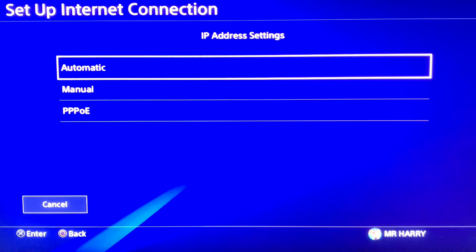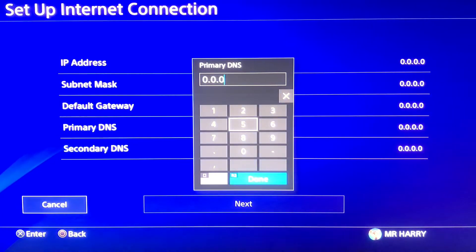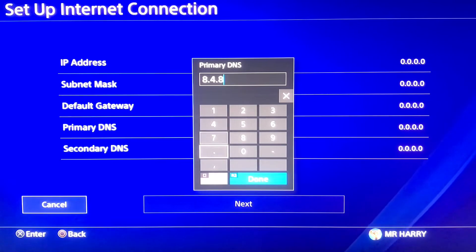Wait for a moment, and then select Manual. Scroll down to Primary DNS and change it to 8.8.4.4.